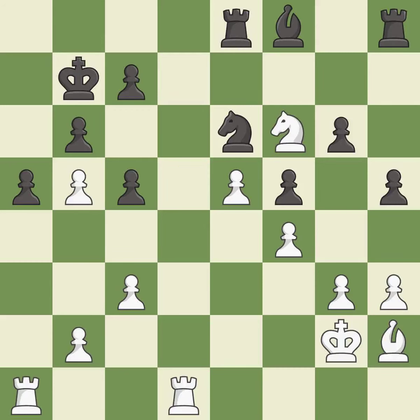This takes an outpost, an active square where the knight cannot be kicked out by a pawn — it is good. This fights against the opposing rook for the open file — it is good. This is an equal trade — it is best. Recaptures — it is best. This takes an open file, a common method for activating a rook — it is excellent.